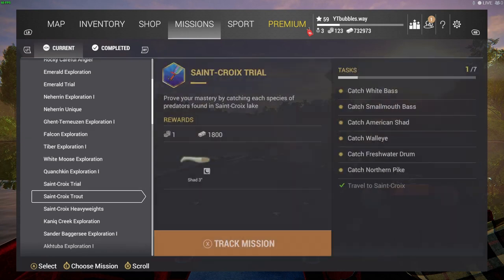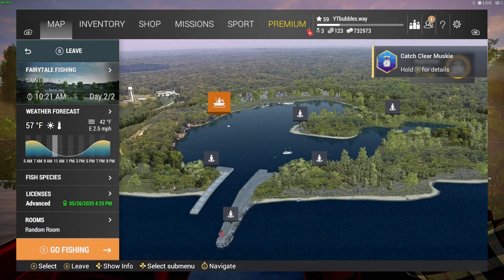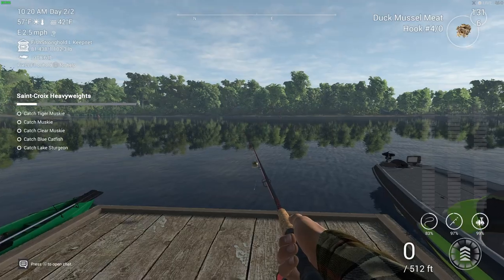Track mission — there we go. The first fish we're going for is the catfish and the lake sturgeon, and then after we'll go for the clear muskie, the muskie, and the tiger muskie. Let's jump straight into it, no more talking.